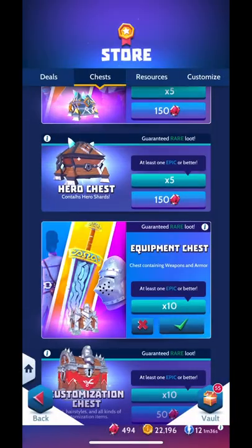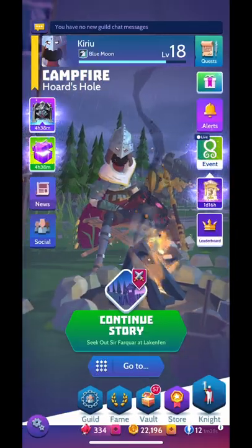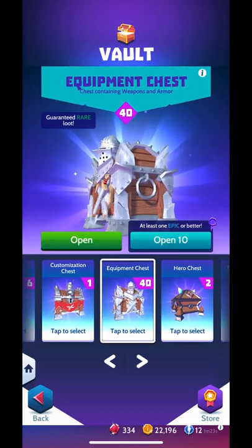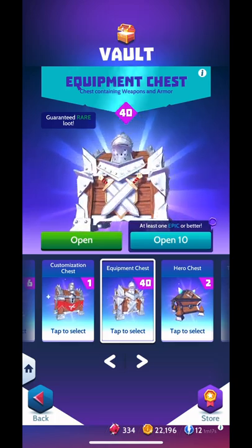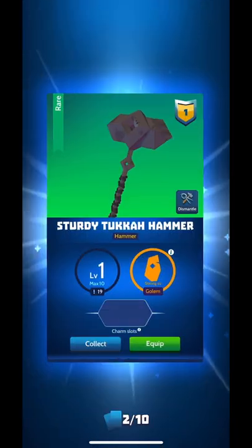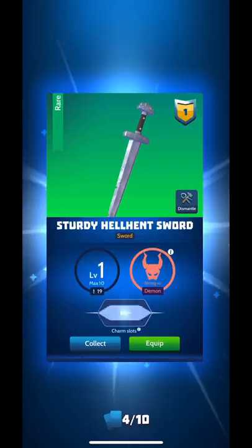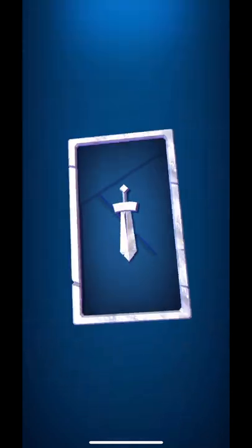Okay, that is four and that is five — we got 40 chests and I think we're gonna be ready. Hold on to your butts because we might open something cool! Anyway, let's keep on keeping on. Hey, we got a blunt thingy, we got a hammer, we got another hammer, we're getting a couple swords, that looks like a shoulder thingy, we got another hammer.